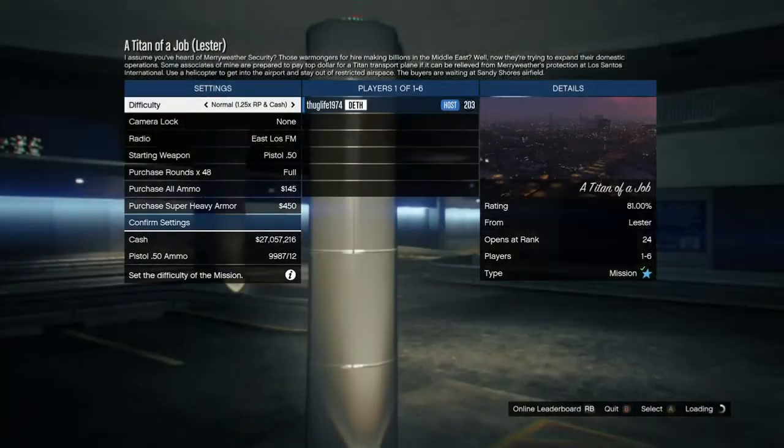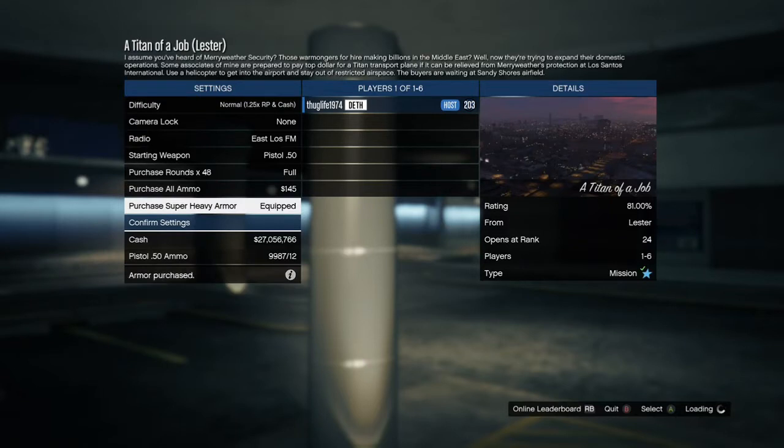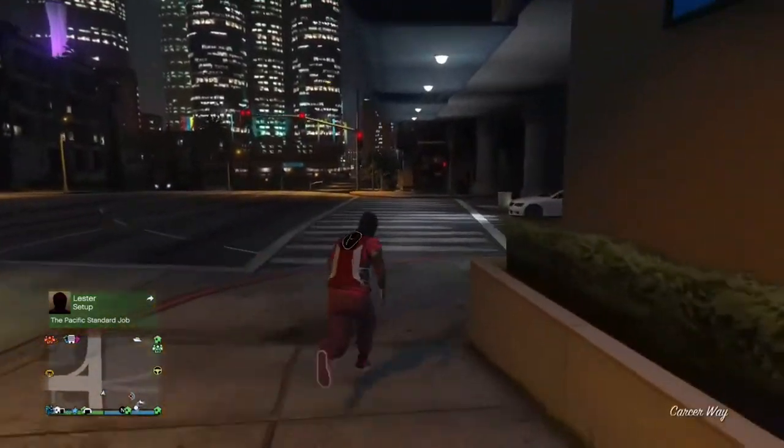Now that I'm in the job, they both hit right on the d-pad prompts and they are gonna join my game until they get the very first alert screen saying 'Are you sure you want to join this game?' As soon as they tell me they both have the alert screen, I am gonna back out. I quit the job now — they're both on the alert screen. Big shout out to World's Finest Gamer for finding this glitch and the workaround.